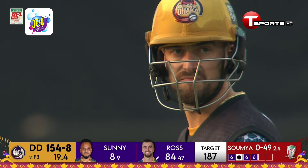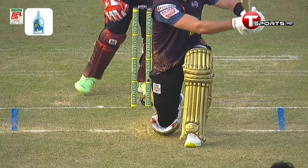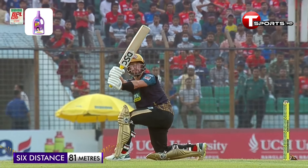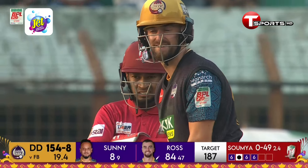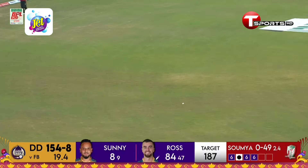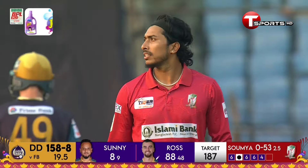Tru Moussaka has nearly got himself a half-century — he's done for 49. Seam up, right in the slot again, the length is just there to hit. He goes down on one knee and licks it — three sixes already, a stretch of the arms. This time a yorker but he's found the gap — I think Alex Ross will get four. He's already scored 22 runs off five deliveries of this over.